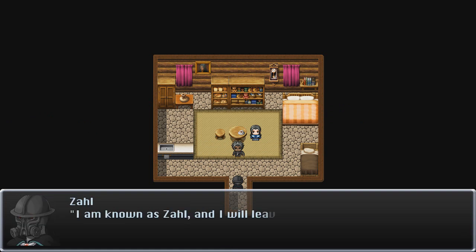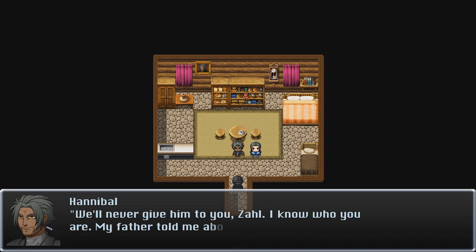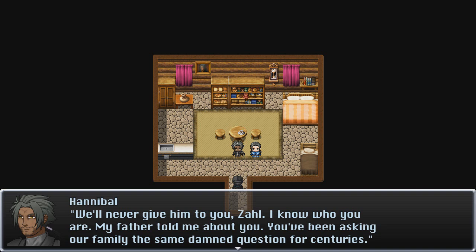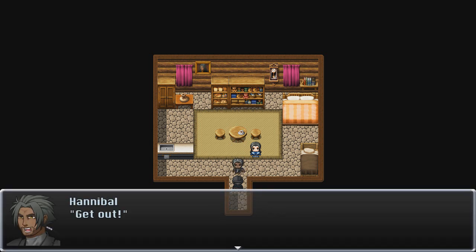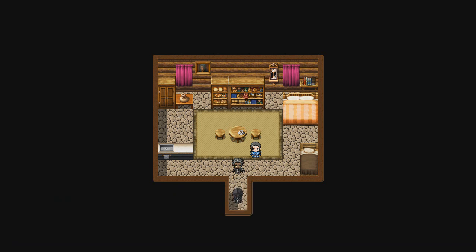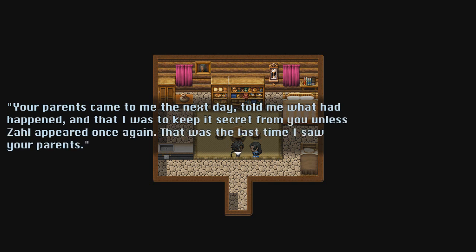Zal made himself known to your parents shortly before they disappeared — he was looking for you, Kale, but luckily you were not at home. In the flashback: who are you, get out of our house! I am known as Zal, and I will leave once I have spoken with your son. What do you want with our son? That does not concern you. I have been searching for the one named Kale for far longer than either of you have been alive — give him to me. You'll not have him, Zal! We'll never give him to you. My father told me about you — you've been asking our family the same damn question for centuries. Your parents came to me to keep it secret from you unless Zal appeared once again. That was the last time I saw your parents.